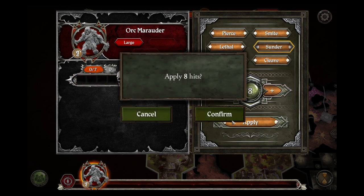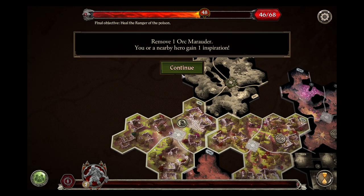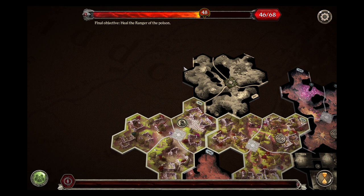That was his free attack. Then he will move over here and take a swing at the other orc, who is large with two armor and seven health. We will put Restless Axe back on top from the last attack. We have two successes and will spend an inspiration to get three successes, putting Restless Axe back on top. So we'll get eight hits and Sunder, which is just enough. He will get his inspiration back and kick that one off the board.